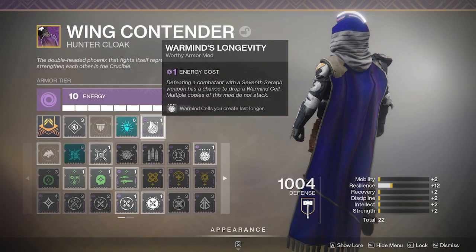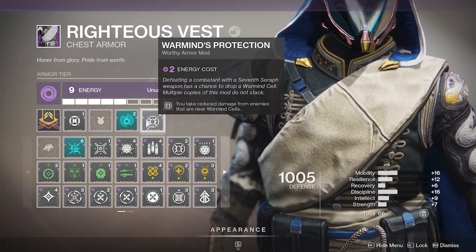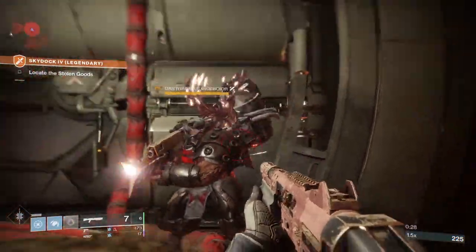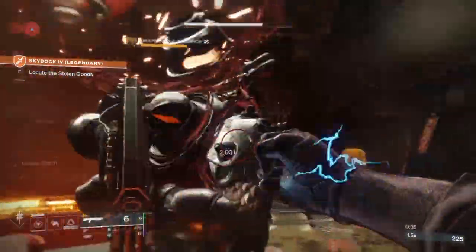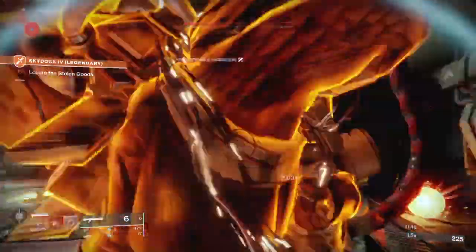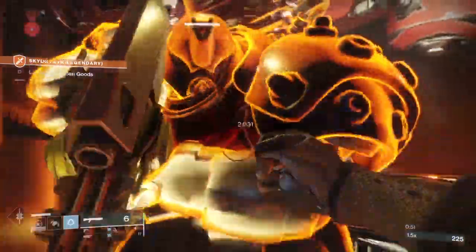Warmind Longevity makes your cells last longer. Power of Rasputin grants a bonus to weapon damage against enemies near Warmind cells — the buff is small but any damage is useful. Warmind's Protection reduces damage taken from enemies near Warmind cells, so you're both dealing extra damage and getting protected. Finally, Arcbolt grenades can take out multiple adds over an area and over time, giving you more chances to spawn Warmind cells, which synergize with this build.